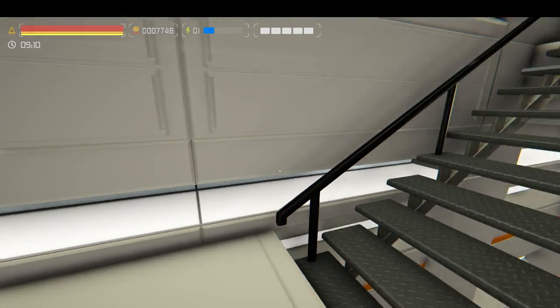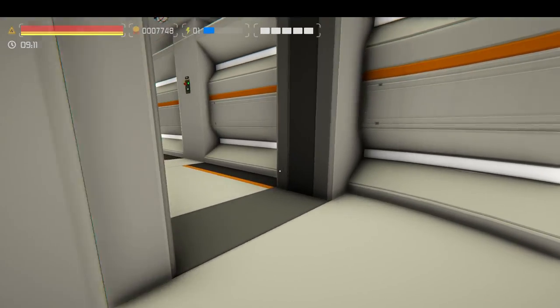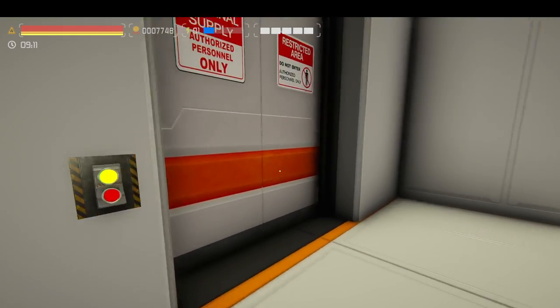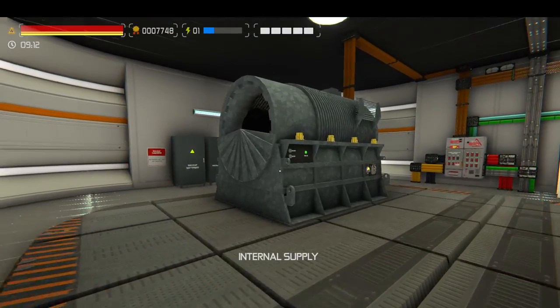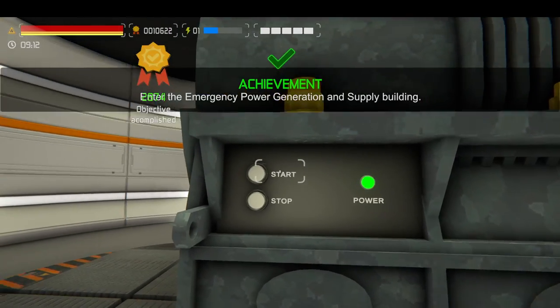Right now the base is running off of the emergency generators that are up here. Only one generator right now. As you can see, green light — it is started.